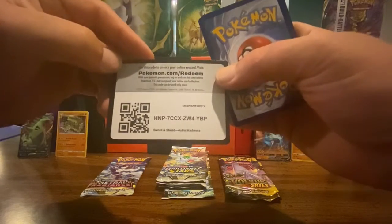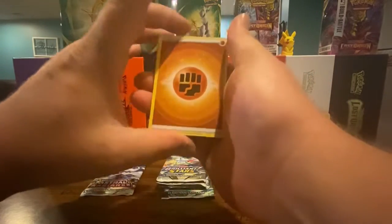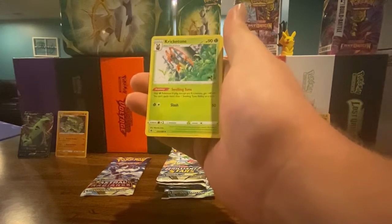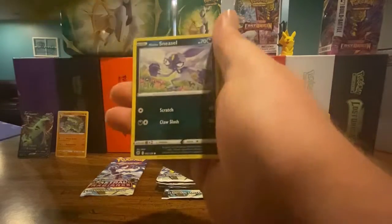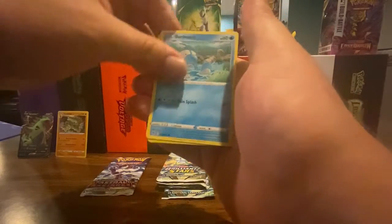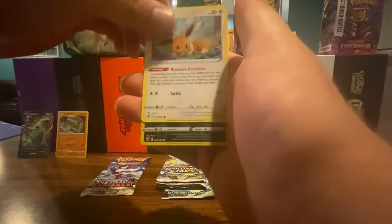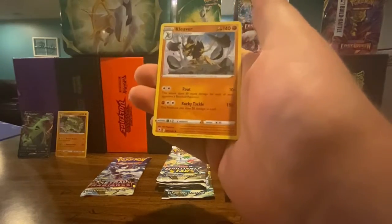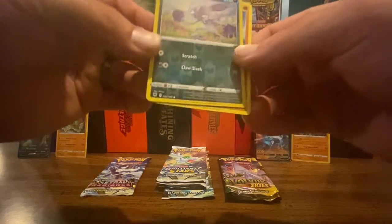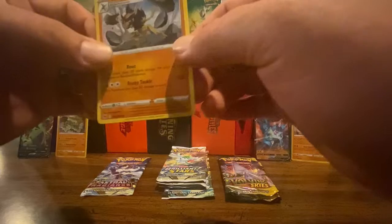Third Astral Radiance pack: code card, energy, Golduck, Super Effective Glasses, Kricketune, Sneasel, Hisuian Arcanine, Barboach, Scyther, Eevee — that's a cute looking Eevee — a second Sneasel which was the reverse holo. I went too fast, I apologize. And Kleavor as the rare — not holo.